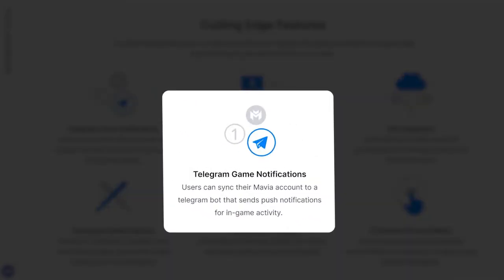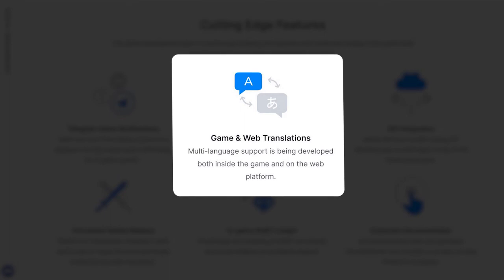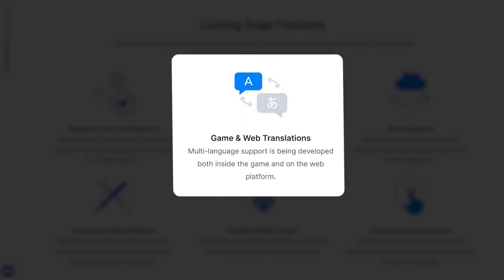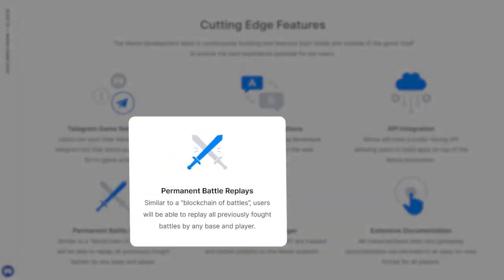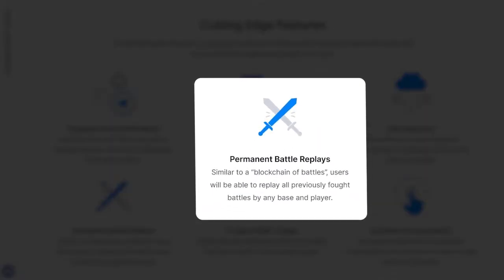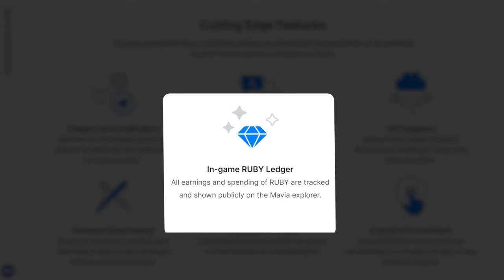Users can sync their Mavia accounts to a Telegram bot that sends push notifications for in-game activity. The Mavia team is developing multi-language support both inside the game and on the web platform. Mavia will have a public-facing API allowing users to build apps on top of the Mavia ecosystem. Similar to a blockchain of battles, users will be able to replay all previously fought battles by any base and player. All earnings and spending of Ruby are tracked and shown publicly on the Mavia Explorer, and all character, base stats, and gameplay documentation are recorded in an easy-to-read format.